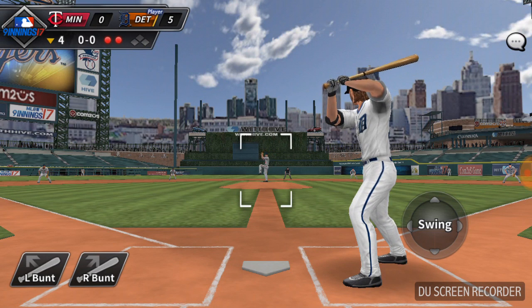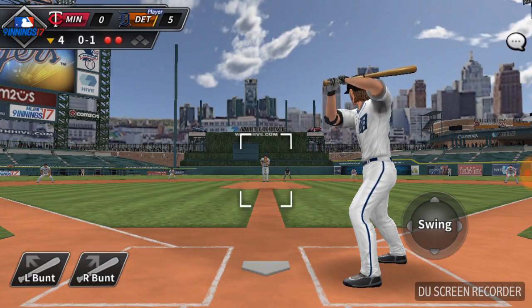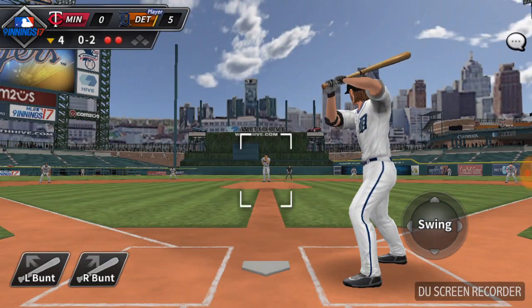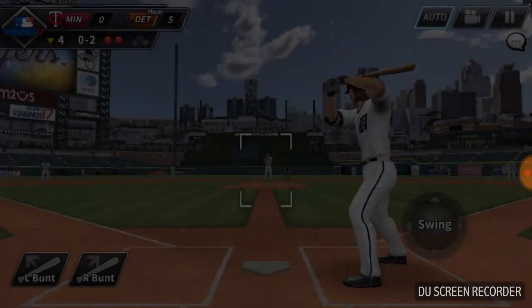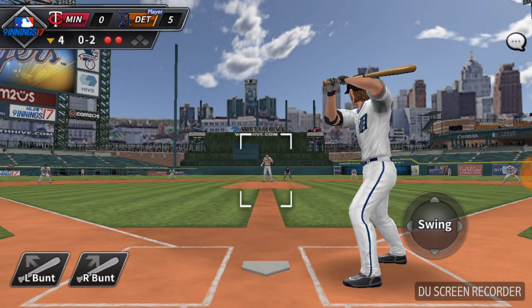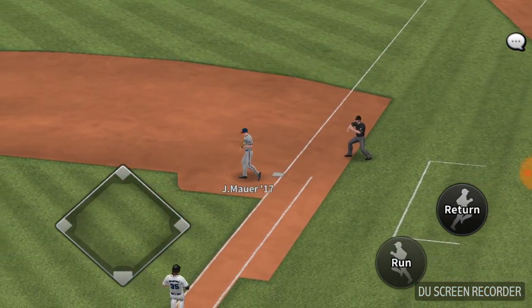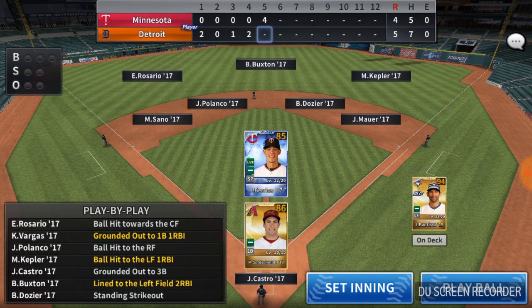A decent way to get more points in the game — it takes a bit longer — is trying to draw walks. A strategy I've done is to take two strikes, especially since I see a lot of diamond pitchers and I want to get them out of the game, because the relievers tend to not be diamond. The bonuses for walks are pretty good too.